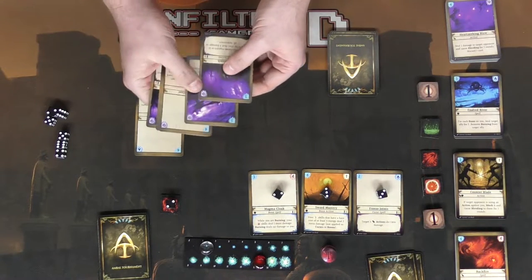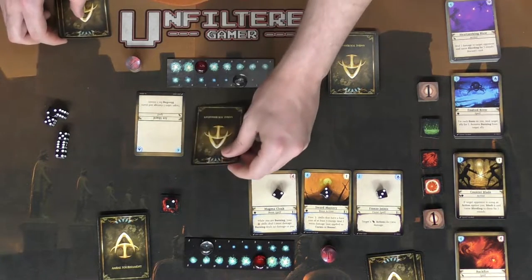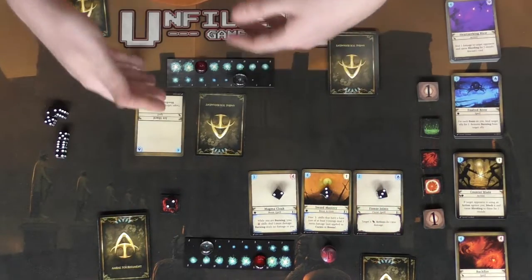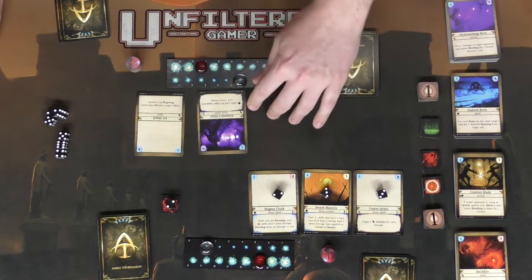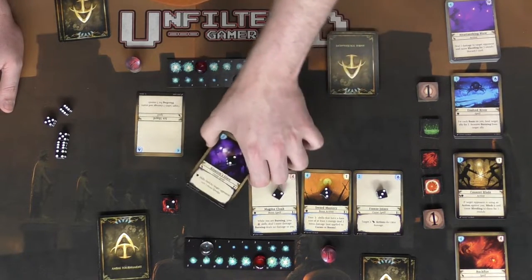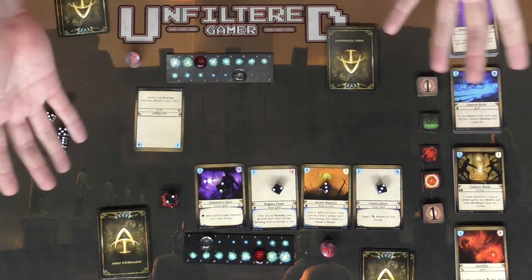In this case, he only has 2 energy left and in his hand only has 1 card that can really be played. This player over here only has 1 left and none of the cards in his hand are cheap enough to play, so he's going to pass. Then simultaneously resolve — flip this over, he flips over nothing, resolve at the same time. Another curse gets attached to the player: defense skills used by the target opponent cost 1 more energy, making his things cost a little more.